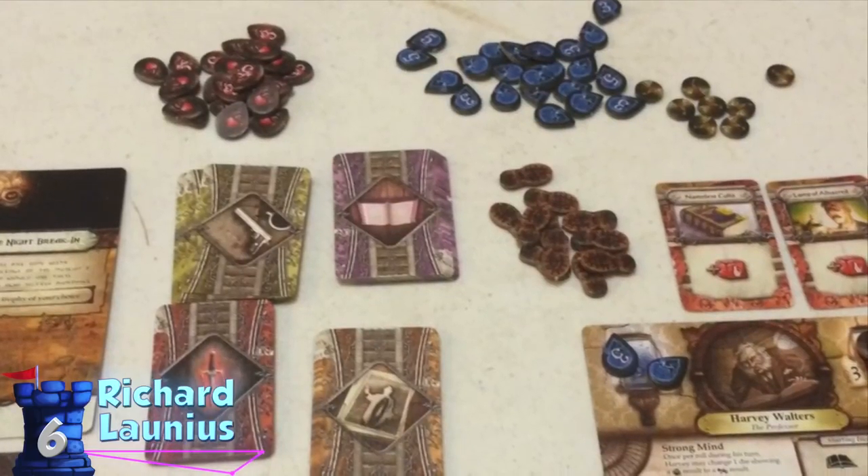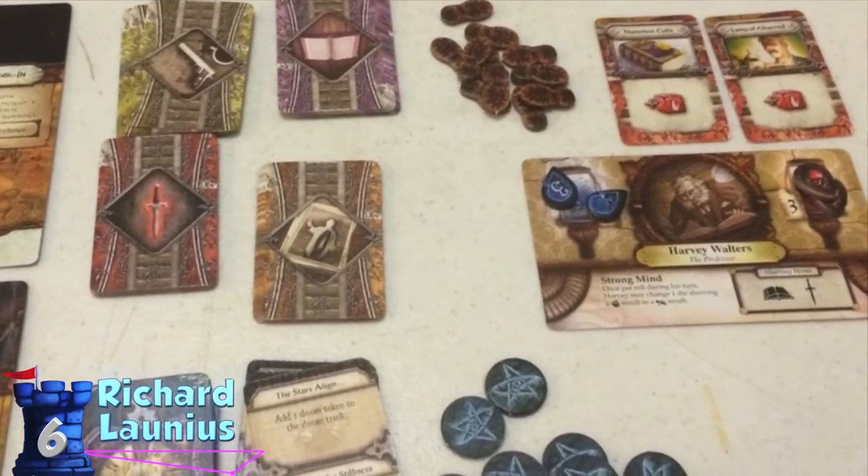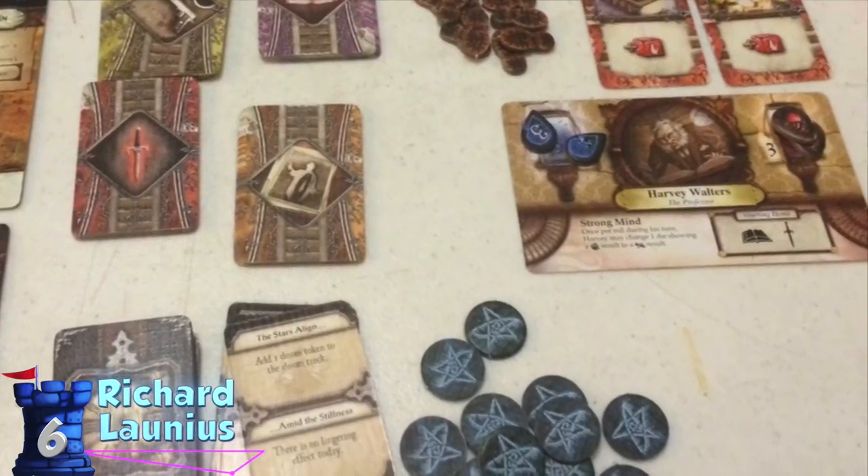Number six is Elder Sign. This would probably be Z's number one if we did this one. Elder Sign is the dice version of Arkham Horror to some degree — it's kind of Yahtzee-ish, a cooperative game where you're rolling dice, trying to match symbols and go to different places. It's a really solid little game with a lot of different expansions, and it surprisingly maintains a decent amount of theme despite the fact that everything is down to dice.